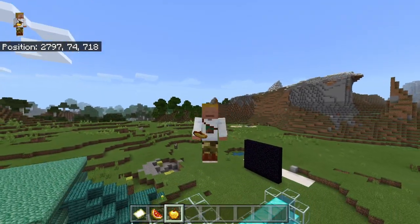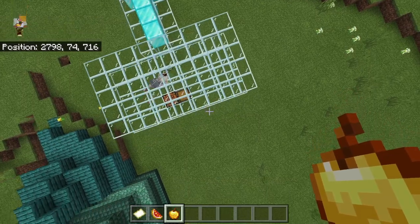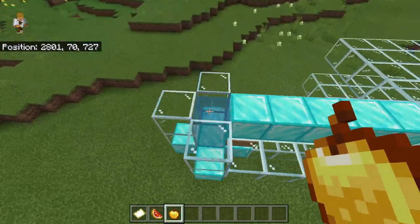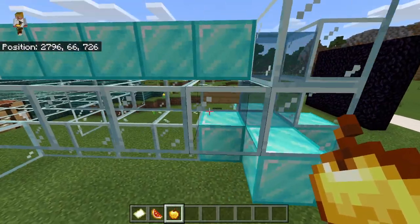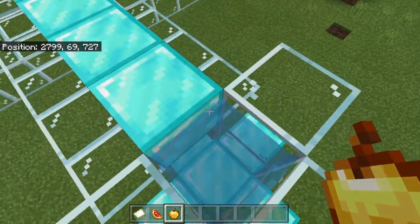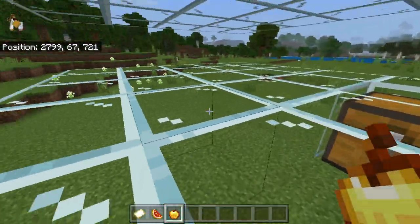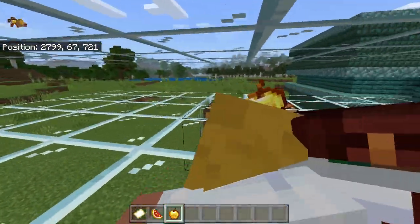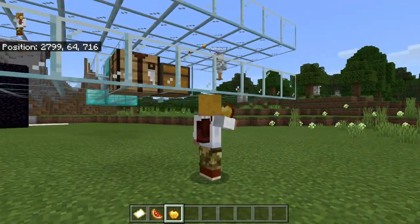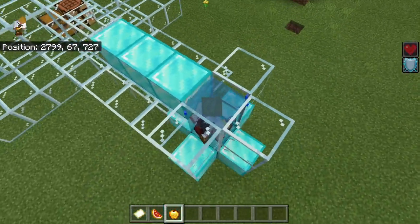Look, I'm currently crawling — no mods, no hacks. All you need is water and a sign. You can even do it with glass. Sprint and you're crawling!